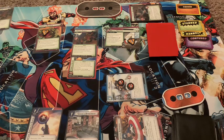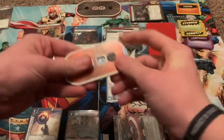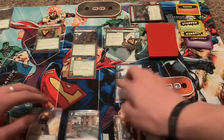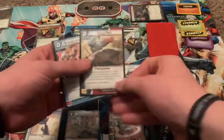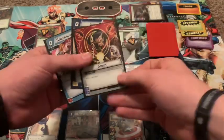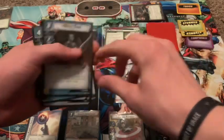When revealed, deal four indirect damage — bringing us down to four. We then ready up, drawing a Strength in Numbers, Shield Toss, a Genius, an Iron Man, and a White Tiger.